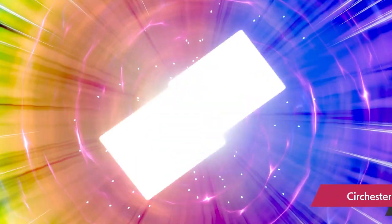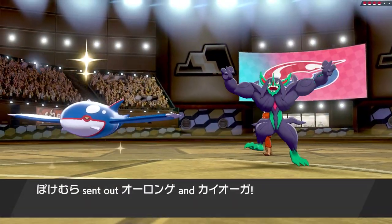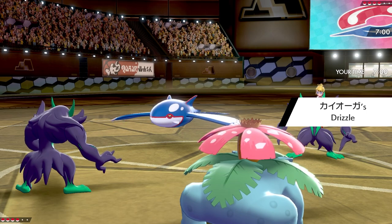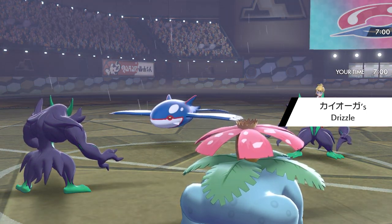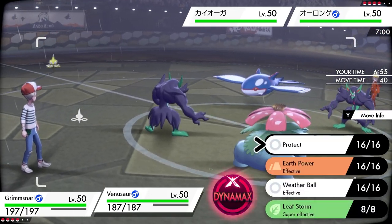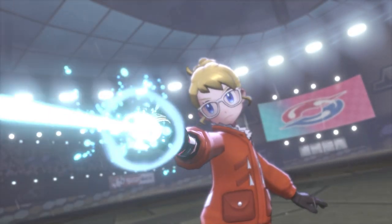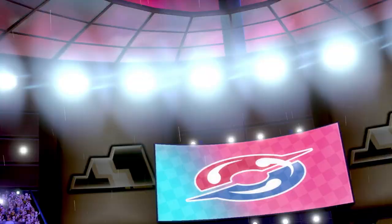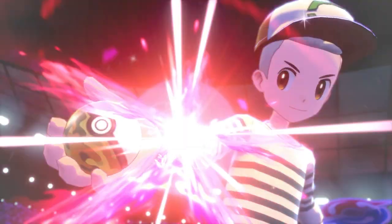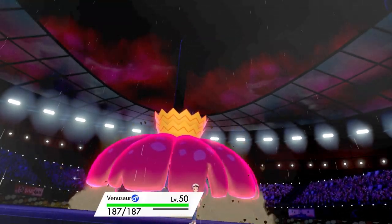We locked in pretty hard with our sun mode — I felt Venusaur could do a good job leading off. With screen support it gives a bit more longevity, and G-Max Vine Lash's residual damage can win games on its own. My opponent bravely led Grimmsnarl and Kyogre. The idea was to get Light Screen up — there's not much physical threat — then get the G-Max Vine Lash into Kyogre. Even if they switch out, we're starting that residual chip. We get the Light Screen up and go for the max.